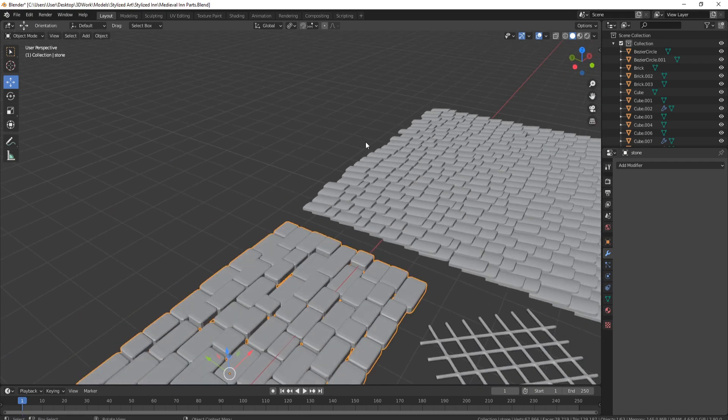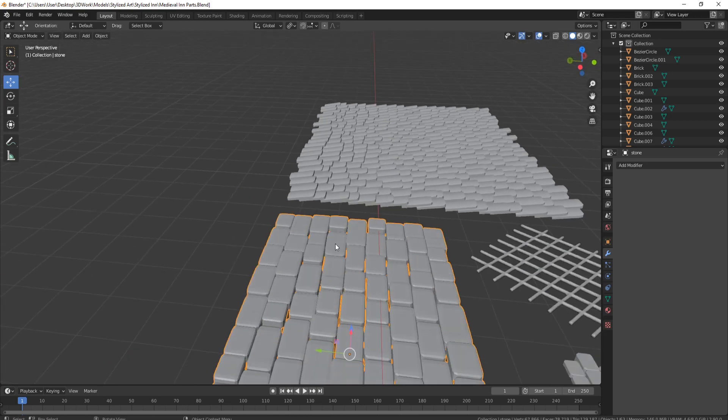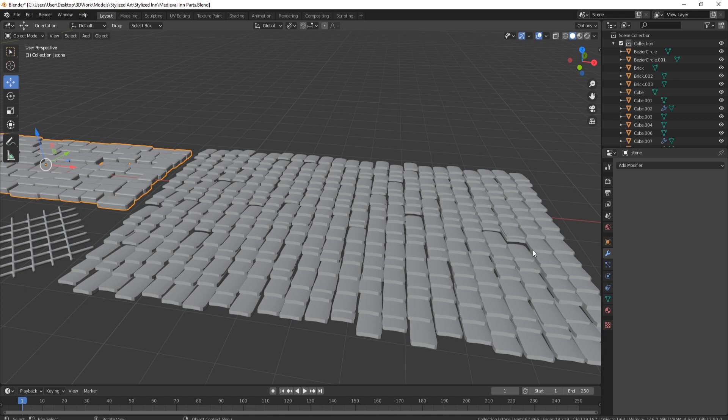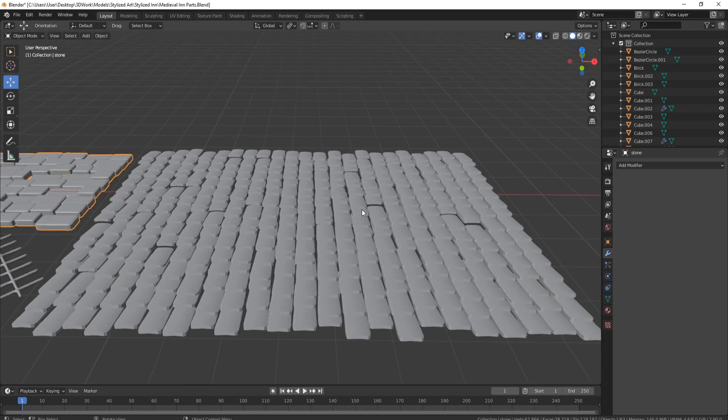The same thing happened with the small bricks and the tiles for the actual roof. For the roof tiles, before sending to ZBrush, I just lined them up making sure they went under each other — basically an array mesh going this way and an array mesh going the other way, then tilted them up and made sure they're all leveled. I then sent this one tile through to ZBrush making sure they all fitted together.